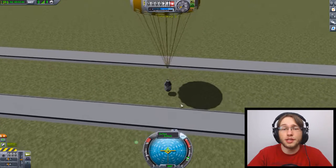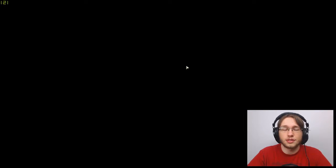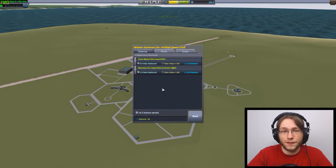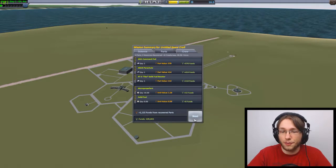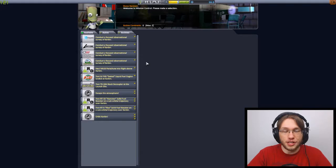And we're done. We did it. Recover. Hopefully that'll cover both of those things. Got five science, got six and a half science — we got 16 science right off the bat. How good is that? We got everything. We got a bunch of stuff right off the bat here.